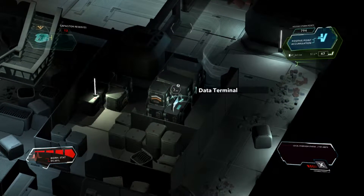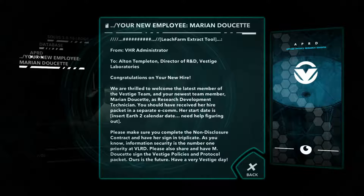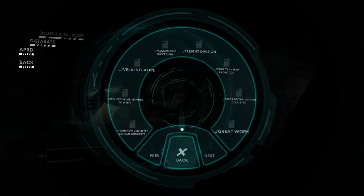VHR Administrator to Alton Templeton, Director of R&D Vestige Laboratories. Congratulations on your new hire — we are thrilled to welcome the latest member of the Vestige team, your newest team member Marianne Doucette. The start date is 'insert Earth 2 calendar date' — need help figuring out what that means. I'm guessing they didn't actually send that; it's a template for a new hire or something. Insert Earth 2 calendar date — are there multiple realities in this game? I'm not sure what that means.